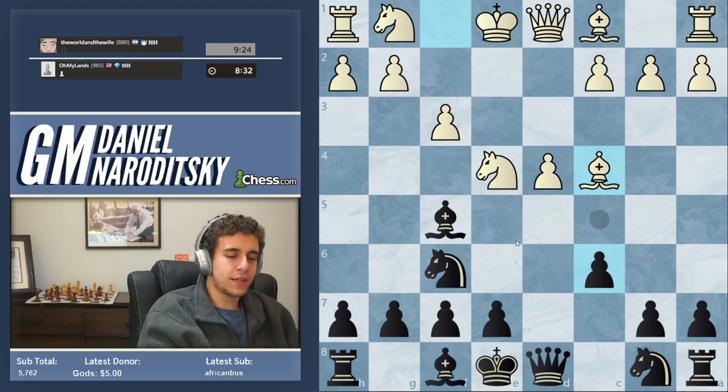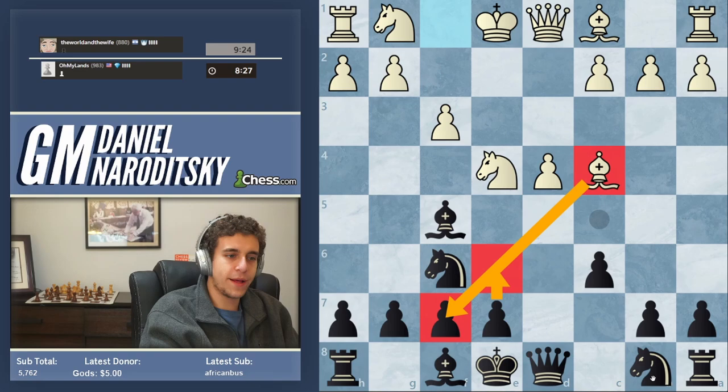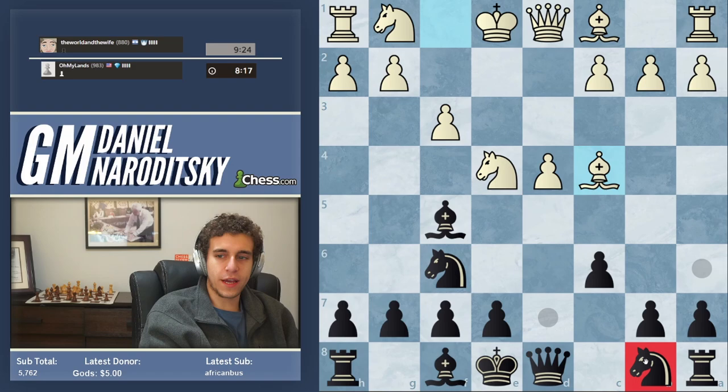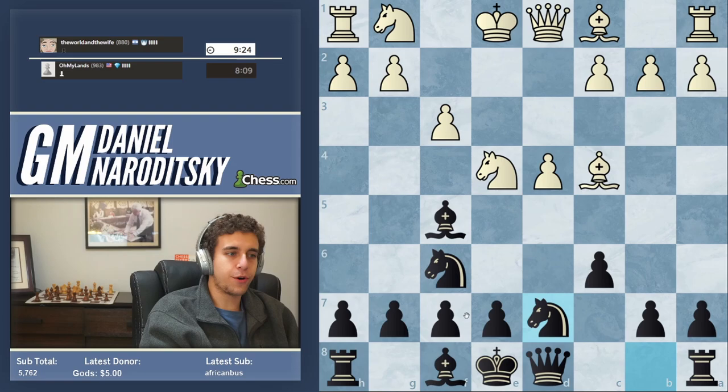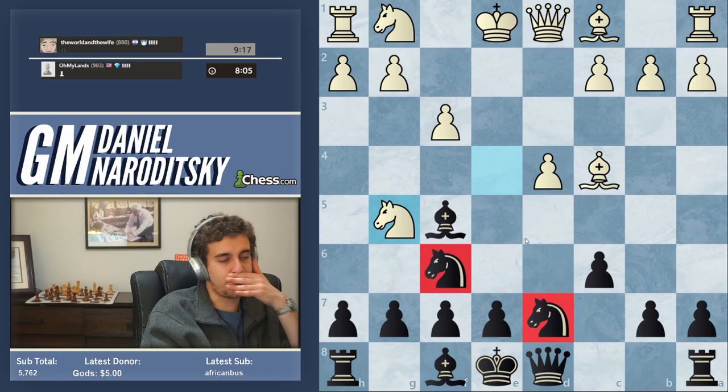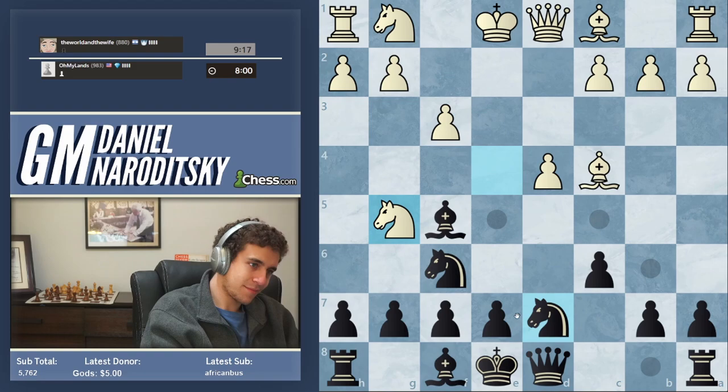I'm a little worried he's going to get compensation down the f-file, so instead we're going to continue developing. We're going to blunt this bishop by playing e6, but not immediately. First let's deal with this knight — if we play e6 and he takes on f6, he might force our queen out early and I don't really like that. So instead, where should this knight go? Knight bd7. I know some players are allergic to putting their knight here, but in the Caro-Kann it's one of the drawbacks of playing c6 — you take the square from the knight. But this arrangement of knights is really good.